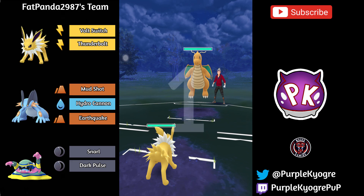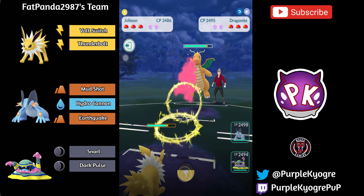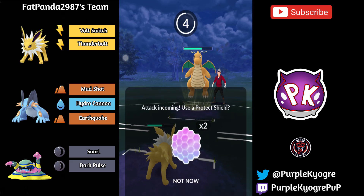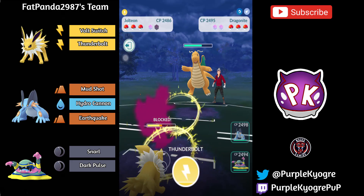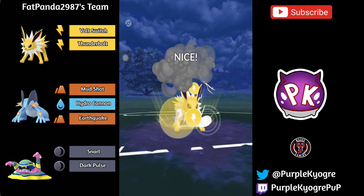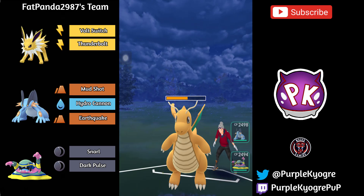Jolteon into Dragonite. The electric attacks are going to be neutral, so Jolteon has that going for it. It does not get to the Thunderbolt though. Jolteon is going to go ahead and shield. I do think it's important to get this Dragonite out of here or at least get it very low. So we're going to see a Thunderbolt — Dragonite could shield this; it's neutral and it does a lot. But it does KO! Oh my gosh.